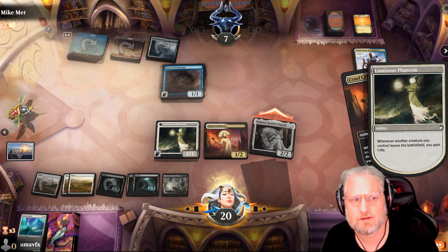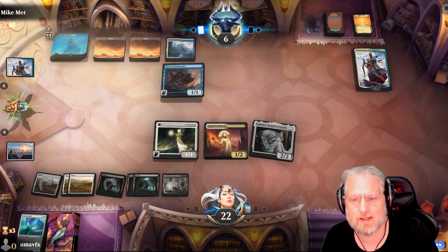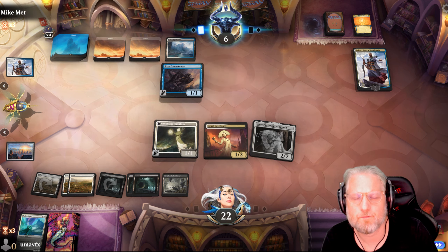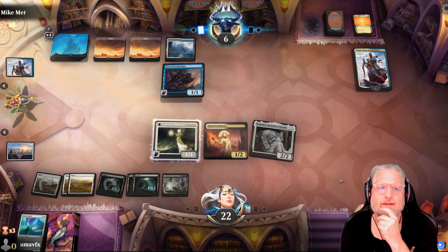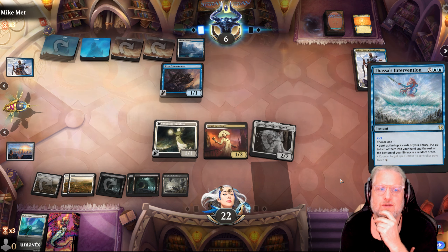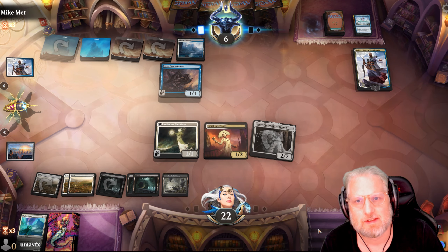Now we ping. I'm concerned that he didn't tap out - that means he has counterspell up. That's actually not the worst. Now we can be a little bit more frisky in our attacks. We're gonna rescue the Celebrant here. We're close but it's not zero.